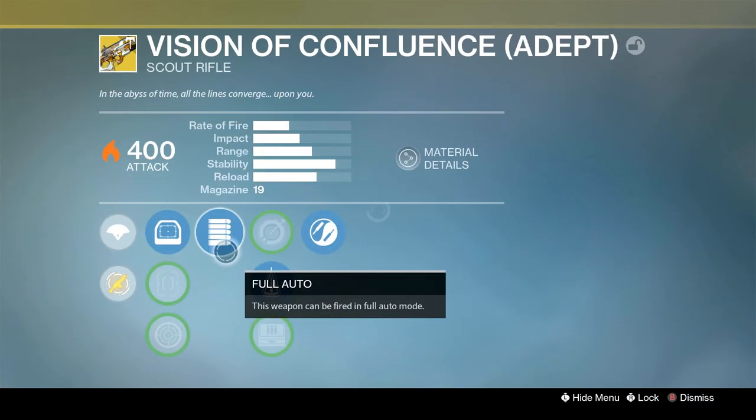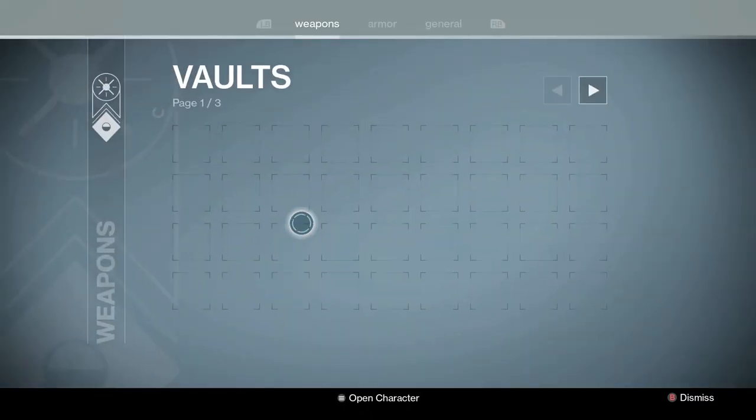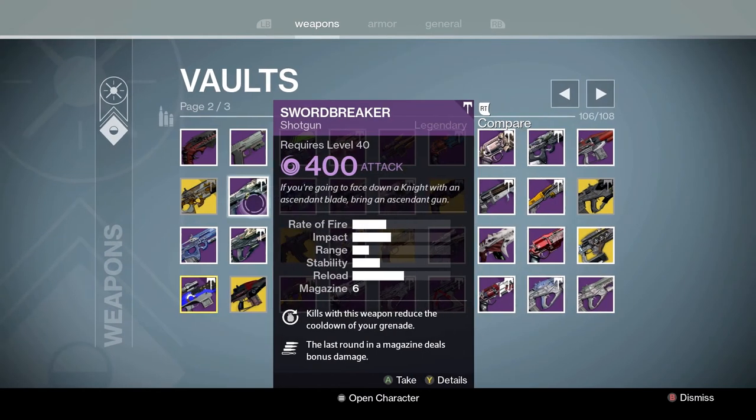Here's the adept version — sexy as usual. Great roll: Full Auto, Perfect Balance, Zen Moment. It's a great gun. Then we got another Reflection Sum. It went past the first page.